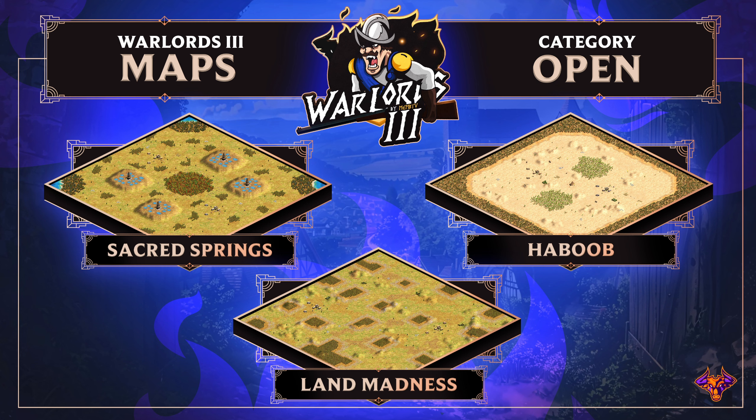The first category is open maps: Secret the Spring, Habub, and Land Madness. Land Madness is similar to Arabia but has borders around the palace that you cannot wall. Habub is a very aggressive map with two big woodlands in the middle and forest at the back, but there's a line where you cannot build. Secret the Spring is the new one — there are four places with shore fish and gold in the middle around a big forest. It's almost impossible to wall.